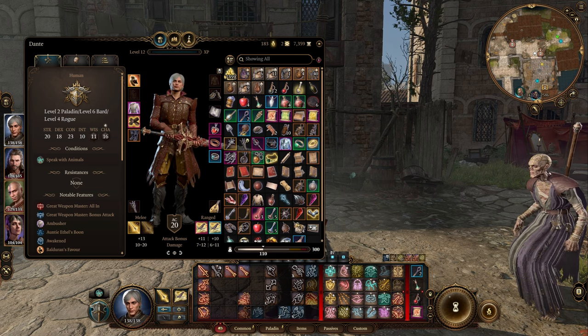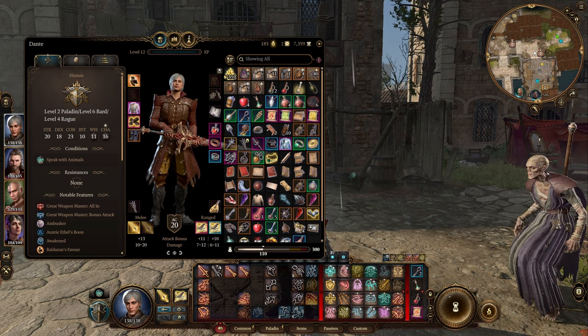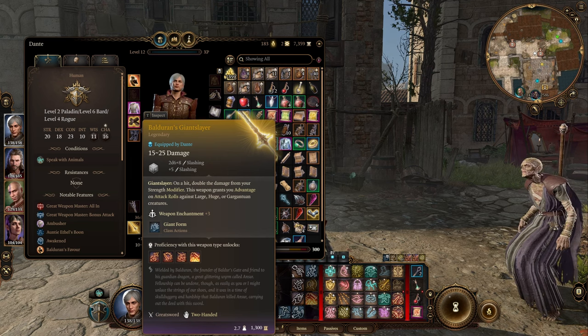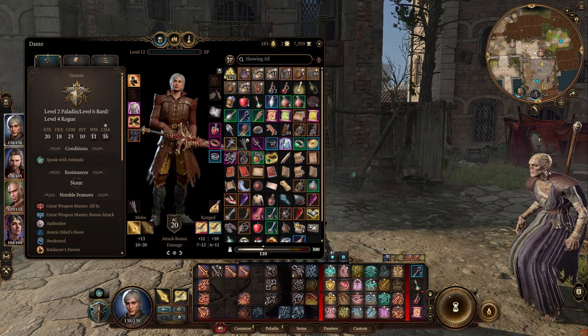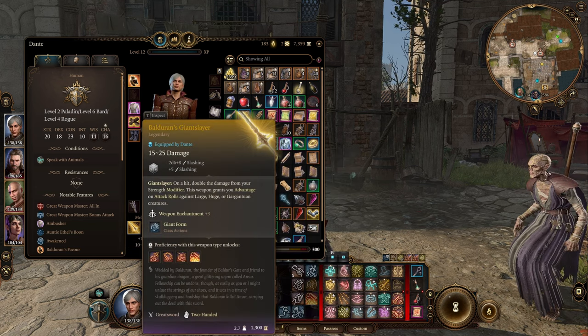Onto the weapons — probably the most important part for actually feeling like Dante. We obviously need a greatsword, so I went with the best possible choice: Balduran's Giantslayer. It has the Giant Slayer ability — on a hit, it doubles the damage from your Strength modifier. With Strength at 20, that takes a plus 5 and makes it a plus 10, giving a plus 13 overall. It does 15 to 25 damage and is a plus 3 enchantment.